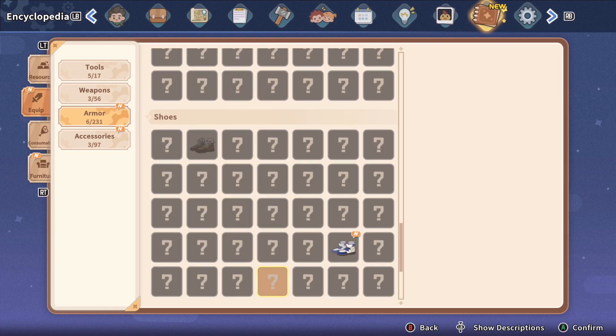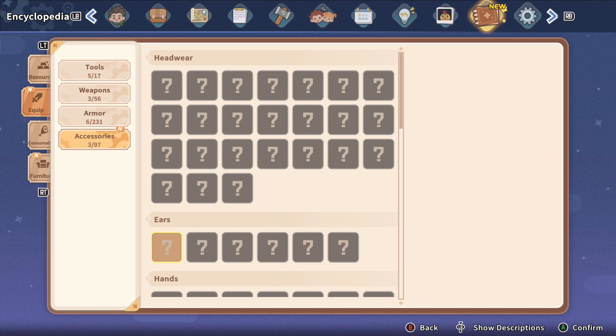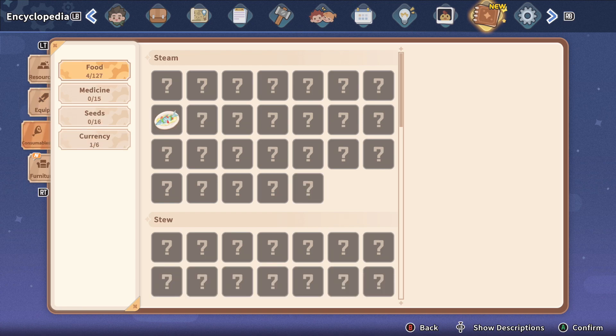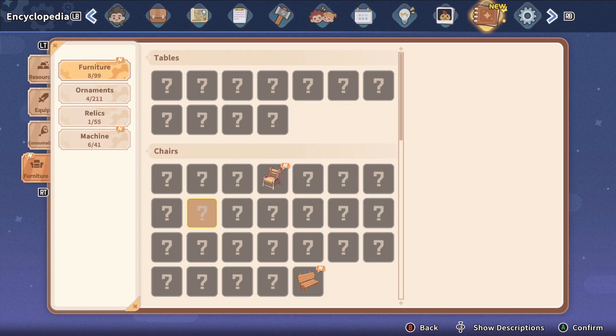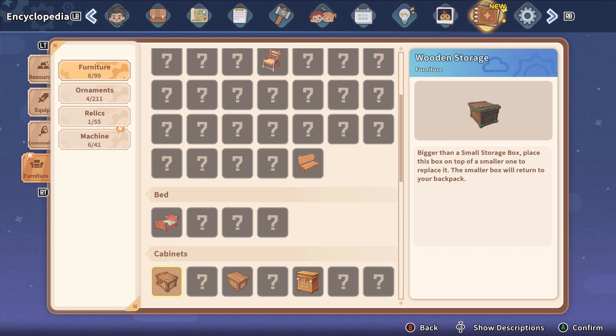Where's the Shoes? There it is. And Accessories — I think it was mainly the Scarf and Necklace. Furniture: we got the Simple Wood Chair, the Bench, and Wooden Storage.